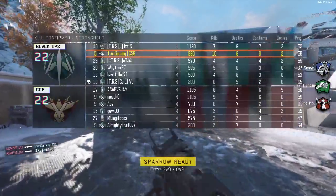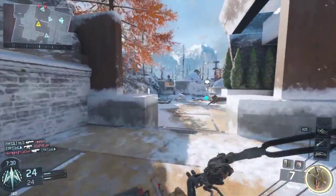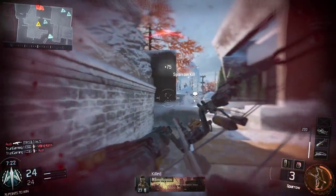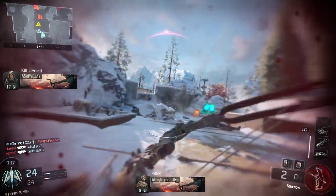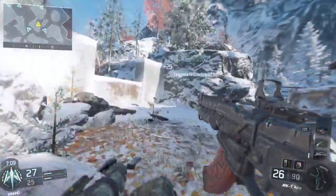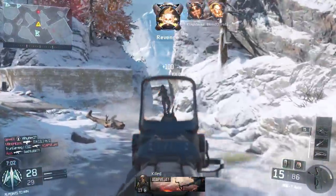I'm doing pretty good, going 10 and 6, and I have the Sparrow. This is really awesome — I'll show you what it does. I'm not too good with it, so you just shoot and I got a Sparrow kill. It's like a one-shot kill. I'm doing so good with this, actually — I wasn't expecting this. UAV, let's go! I thought someone would be there. Getting a bunch of kills here.